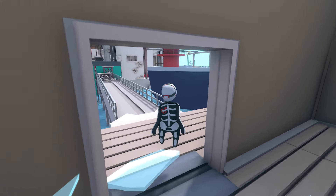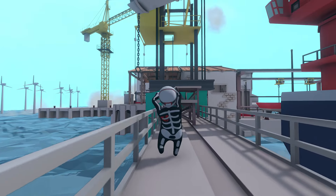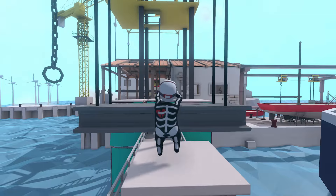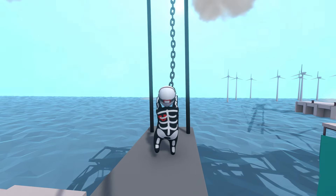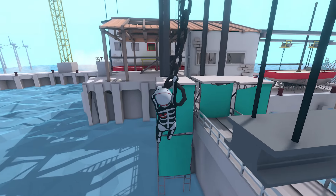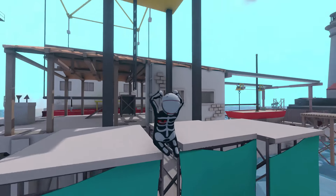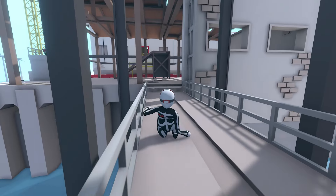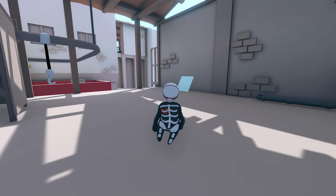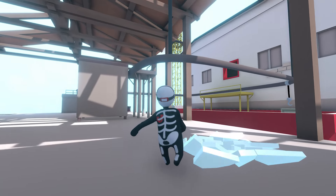Now we can move along — continue forward down this bridge and jump up the platforms. We're going to swing on this chain over here to the next platform. Continue forward and this area has our next piece of glass to the right — this is three out of four. Just pick it up and drop it, and that should break it.